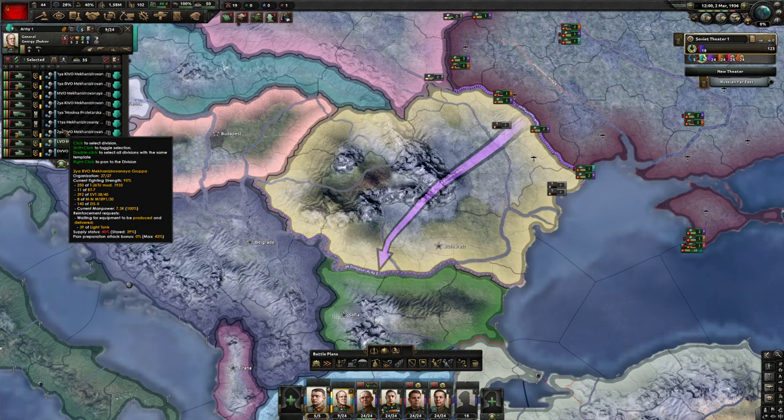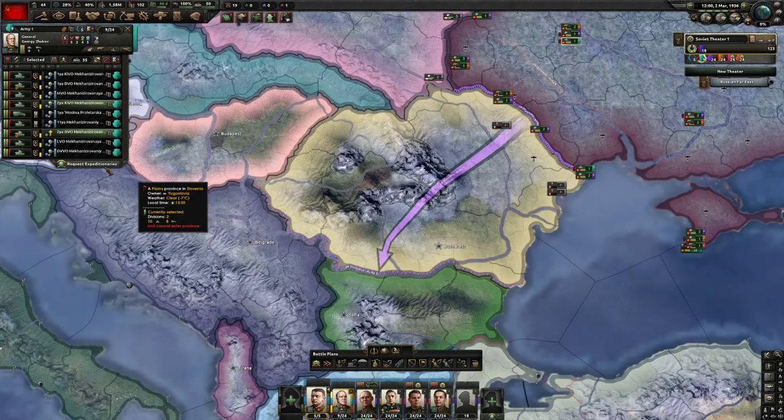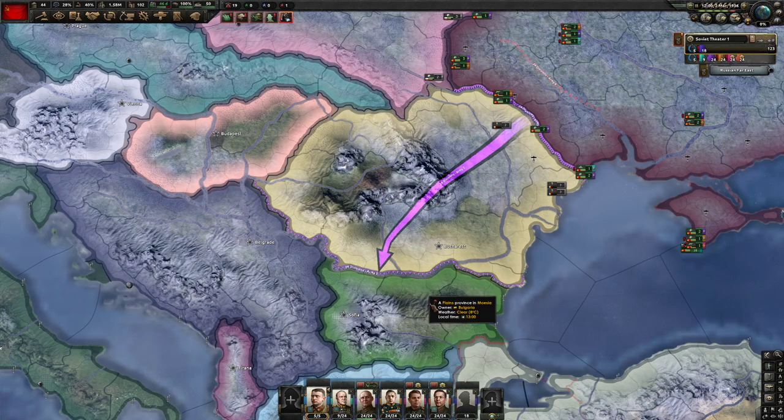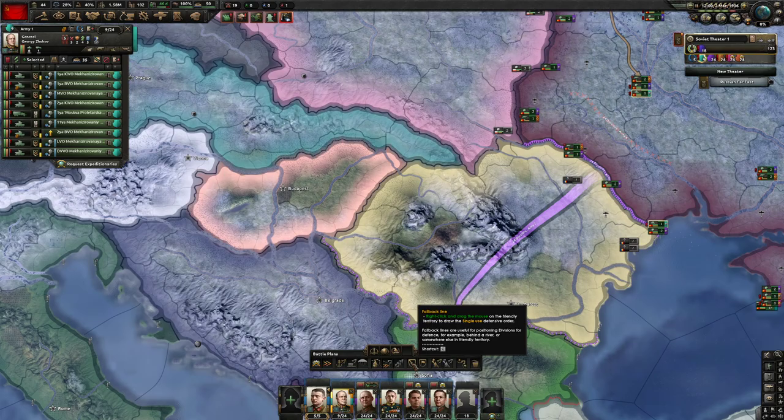Let's combine two more tank divisions. We already have enough tanks so we can combine that. I don't think we can combine anything else, so I might have to delete a tank and get down to six total. Okay, that should be perfect.